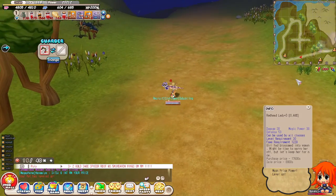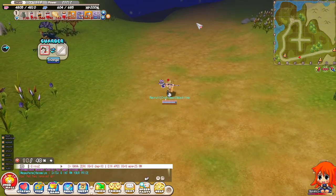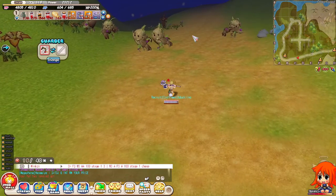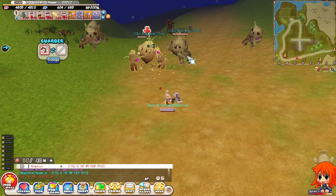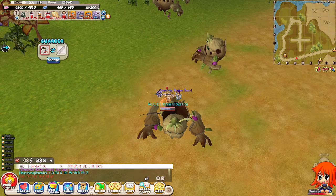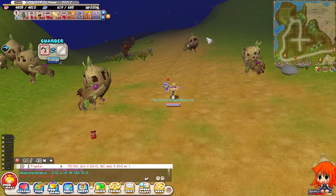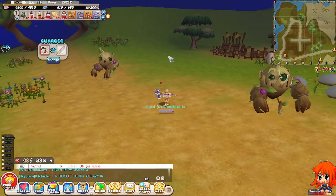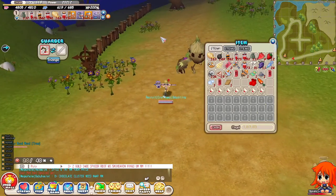The pet is at plus 3 now, close to becoming a valkyrie. Another wood wood going down. I meant to wipe 2 of them at the same time but the AOE is not covering enough to hit both of them, so let's go.